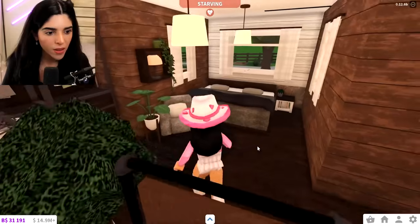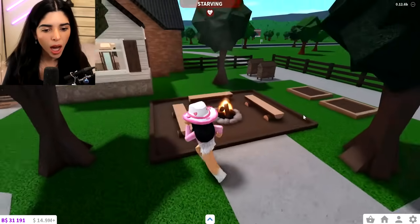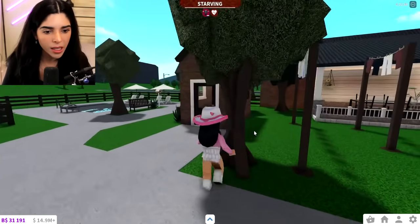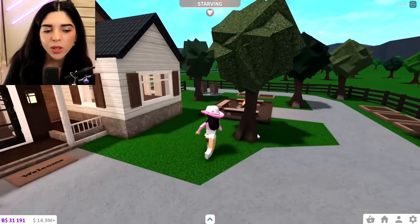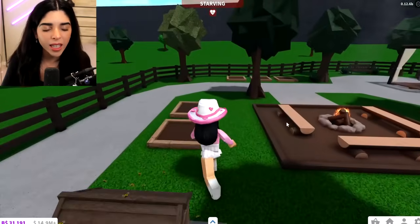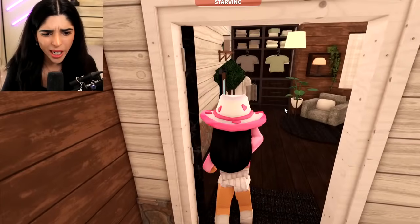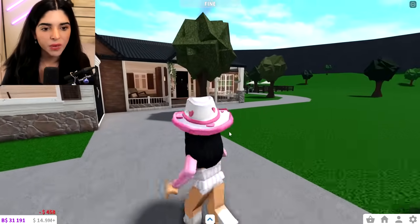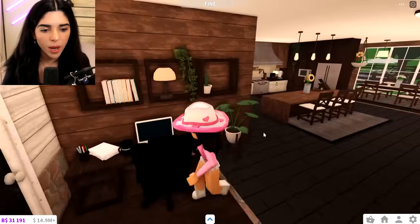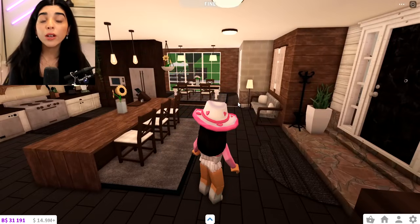Very cute bathroom. We have the master bedroom — adorable. Then the backyard, which is huge! We have beehives, garden plots, a little campfire set, a seating area, a clothesline, a gardening section, a shed — it's so cute — and then a pool. I think this is like the perfect house for a starter house. It has everything you need, and it reminds new players that we have things like beehives to collect honey and garden plots. I then fainted — I forgot about the fainting mechanic, I was like 'what's happening am I dying?' But I'm alive, we're fine.